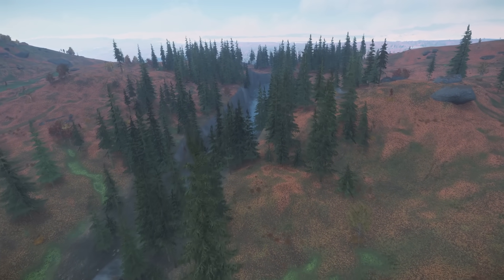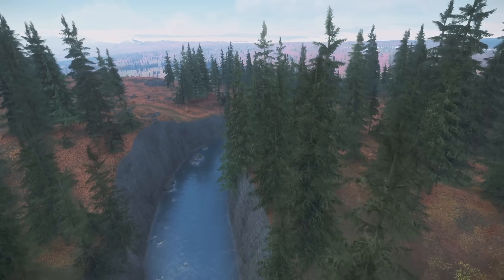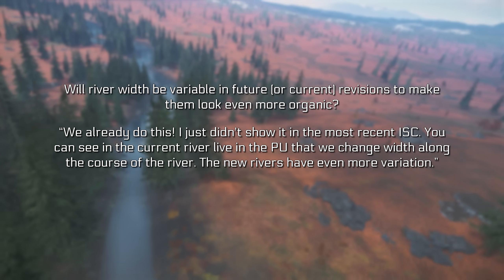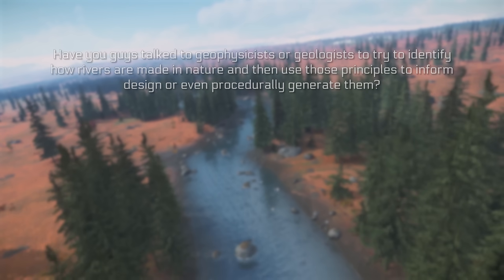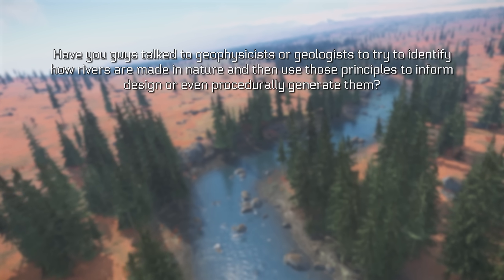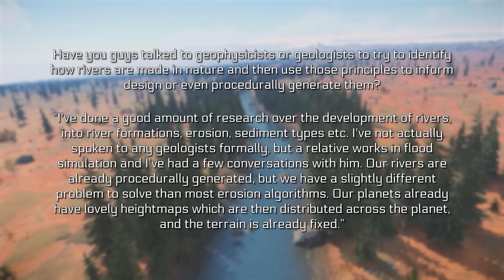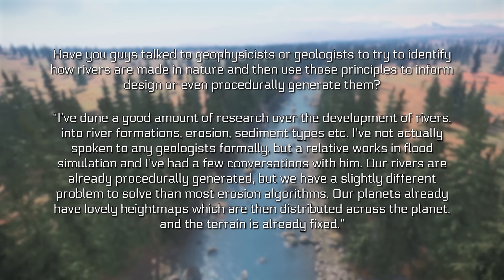There were some River Tech questions largely related to 3.18 and beyond, answered by CIG's Figwig. On variable river width: this is already done — the current rivers in the PU change width along their course, and the new rivers have even more variation. On whether geologists were consulted: research was done into river formations, erosion, and sediment types. A relative works in flood simulation and provided some input. Their rivers are procedurally generated but use a slightly different approach — the planet's height maps are already fixed, so the algorithm determines where a river would be given the existing landscape rather than simulating how water shapes it.